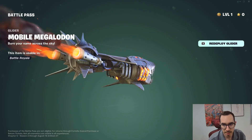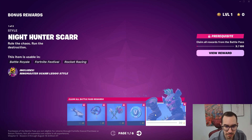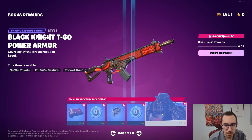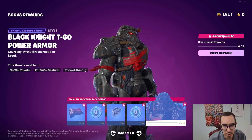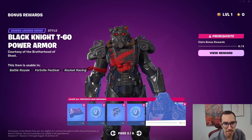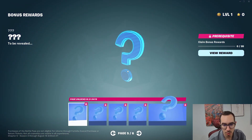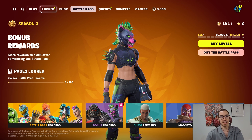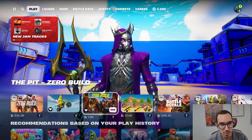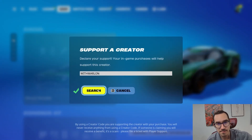For the bonus items, there's more Scar — of course you've got to be around level 120 to get the super T60 armor. I like the Oasis skin too. Overall I'm looking forward to this season — let me know what you think, and feel free to use code Marlon. Thanks!